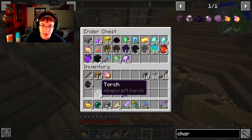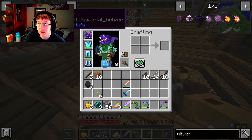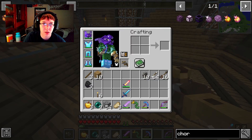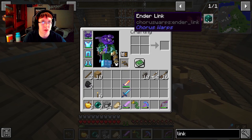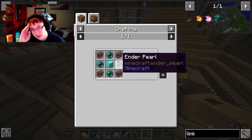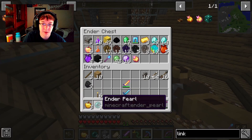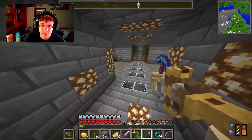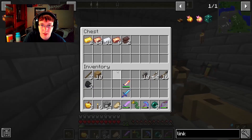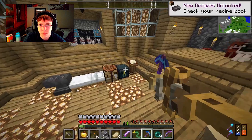I have the enchanted golden chorus fruit. In order to link it, we need something called an Ender Link. I need four ender pearls, a diamond block, and four netherite scraps. Right now I have as many ender pearls as I may or may not need, enough diamonds to make a diamond block, but only two netherite scraps — which are special and I should keep them stored away.